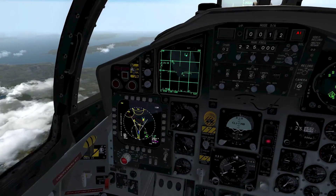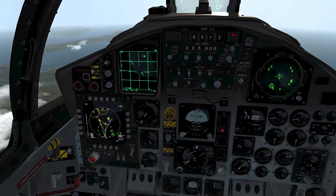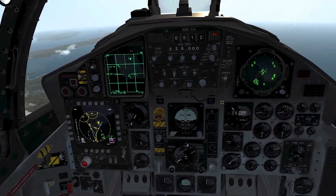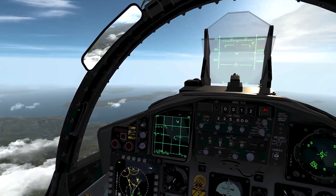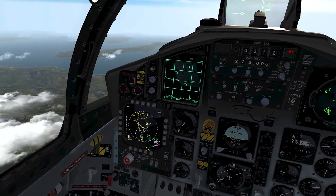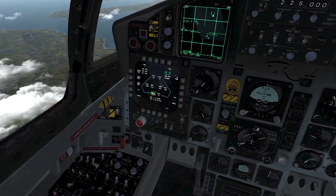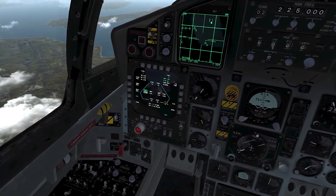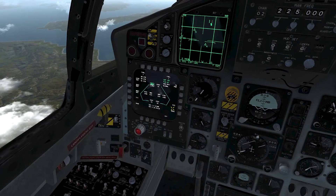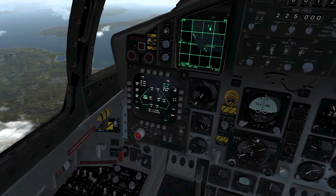Alright, so there's stuff coming up on the situation display right there. I'm going to get out of nav mode, into air-to-air mode, turn on my master arm switch here. Right now I'm set for AIM-7s. I'll use the boat switch to switch to bravos, or boat switch to switch back to the AIM-7s up there.